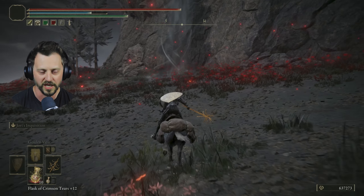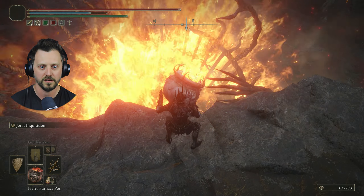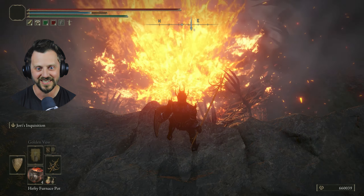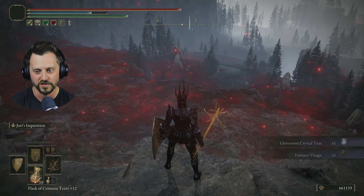So this is it, right? Another one — hit him! Oh, this works great. Is he dead? Nice — it only took three. So cool! Glovewort Crystal Tear and another Furnace Visage — enhances attacks of spirits in the mixed physique. A crystal tear forms slowly over the ages where the scattered sap of the shadow tree pools deep within the furnace golems; can be mixed in the Flask of Wondrous Physique.